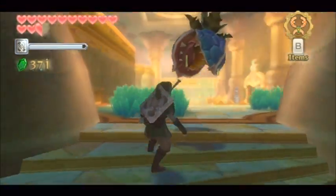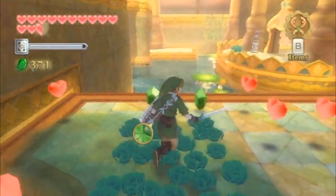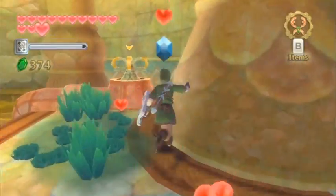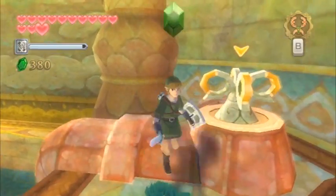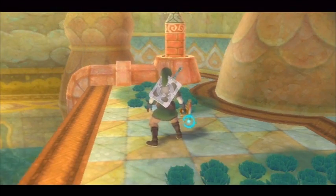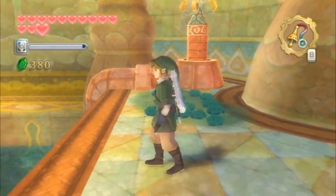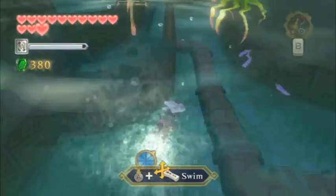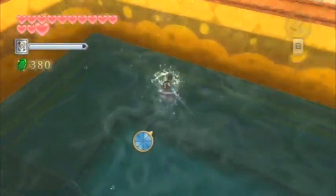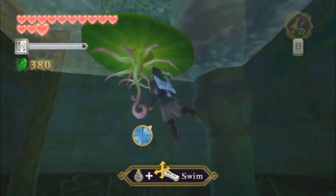Swim on over and resurface, then climb the ladder — you'll be right next to that key switch. Initially I was trying to reach this switch from the area below without knowing you had to go around, so it took me about five minutes messing around. Eventually you can turn that switch, which causes a water geyser to appear sending the lily pad floating upwards. Then you need to get back over to the higher ledge where we defeated the Quadro Baba.